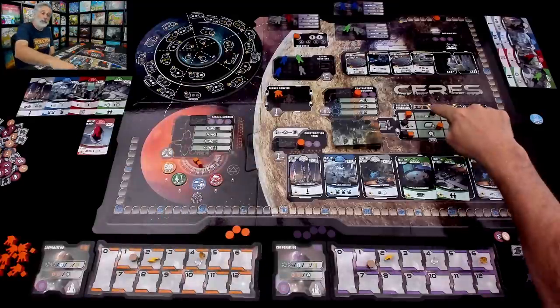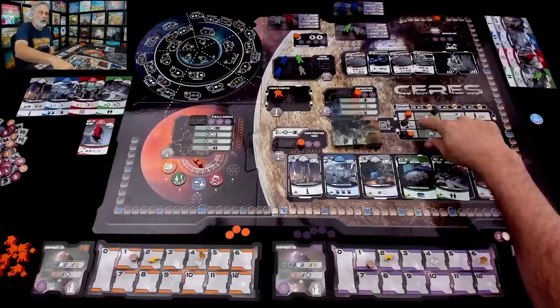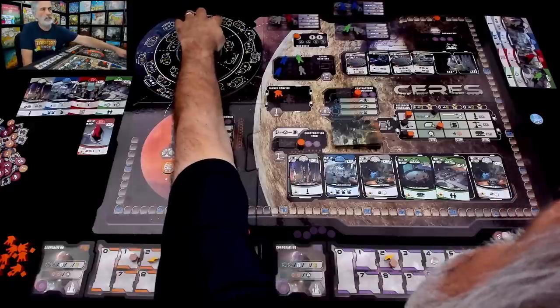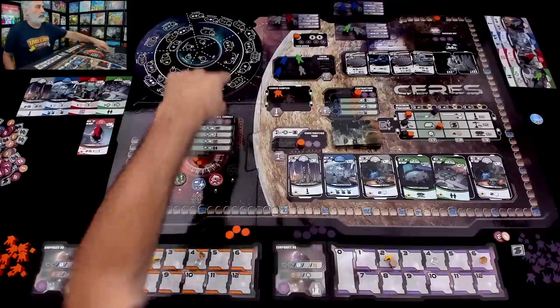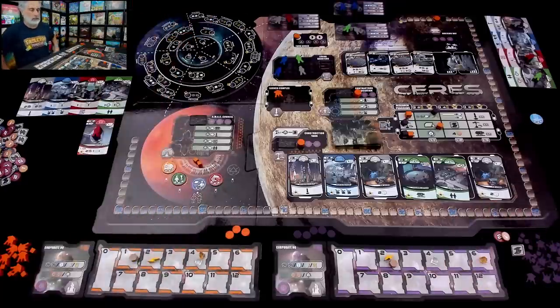Don't forget — because of Jen's research when she launches, she can get a ceramic, a power, or two more ore. I think she's going to take the ceramics. This was also a smart move because this asteroid is in the middle ring and it's going to move two spaces next rotation — it would have been way too expensive to get to. Jen figured she should grab that while the grabbing was good.